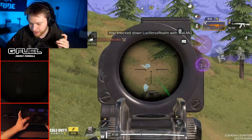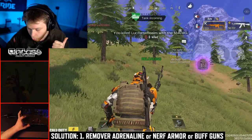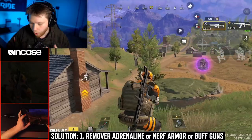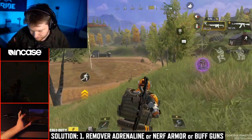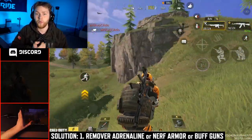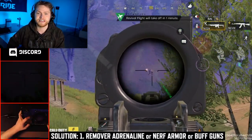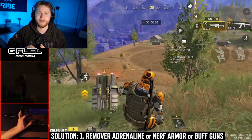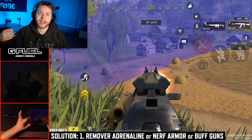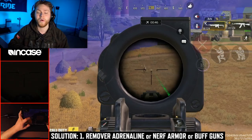Before we get into the accuracy section, let me propose my solution. My solution is that they remove the adrenaline syringes, or they nerf the effects of armor, or they buff the range and damage values of weapons. I personally think they should just remove adrenaline syringes entirely. Adrenaline syringes make whoever finds them way stronger — that's an RNG aspect I don't like. If one guy doesn't have a syringe and one guy does, more than likely the guy with the syringe is going to win the gunfight because he literally has 50 more HP.